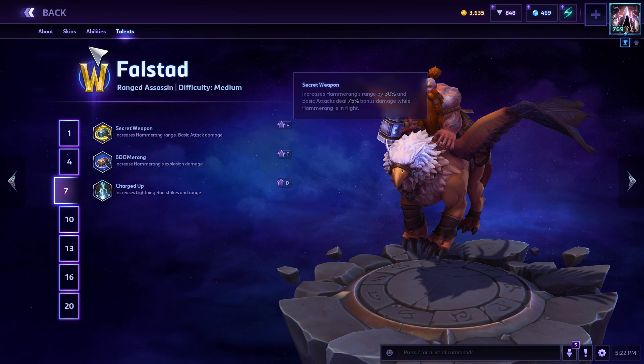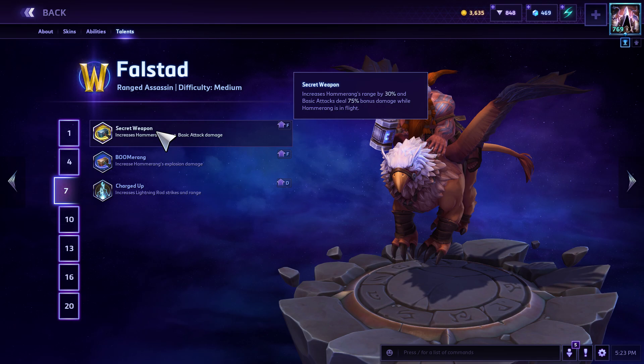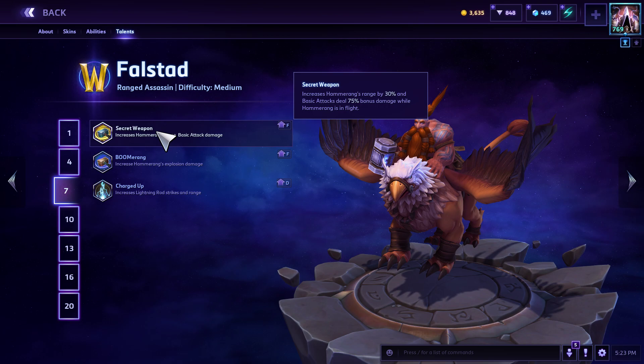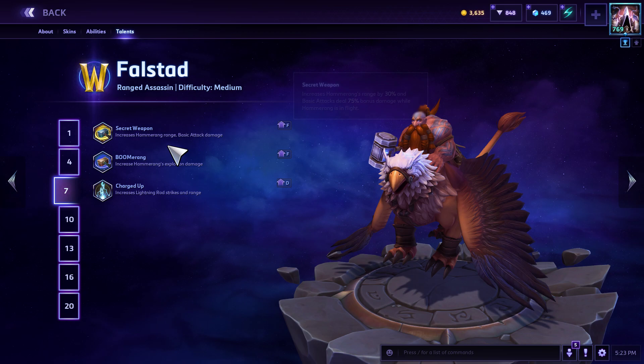Secret Weapon at level 7 is a must. It increases Hammering's range by 30% and basic attacks deal 75 bonus damage while Hammering is in flight. This lets you hit heroes from a distance, or if you're close to a hero that won't burst you down, you can throw this out and get up to four or five auto attacks off with that bonus — which is a lot of damage.